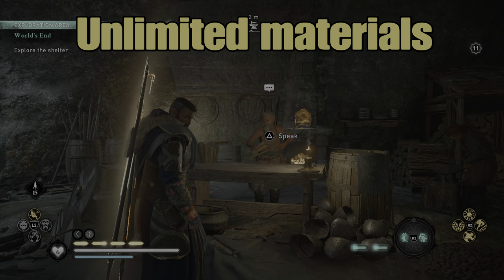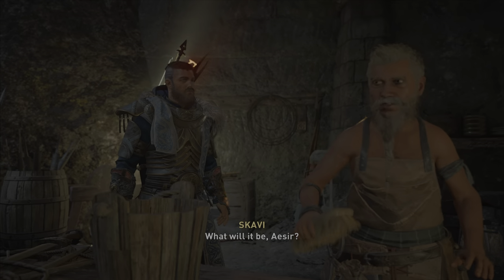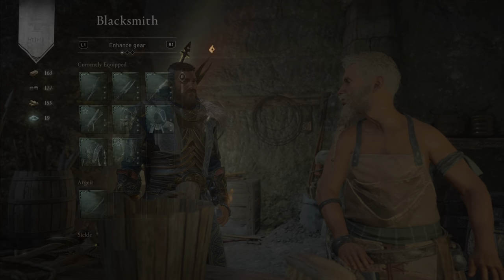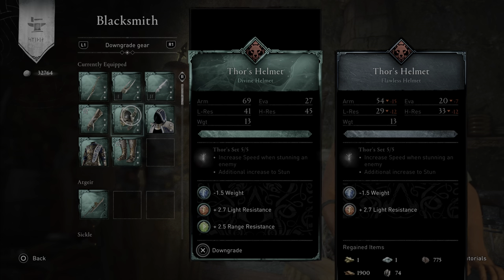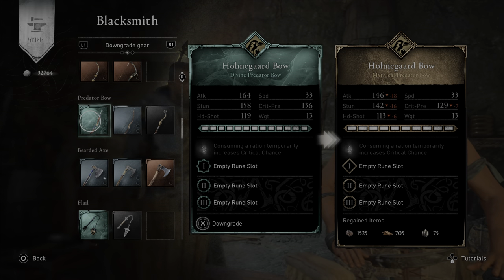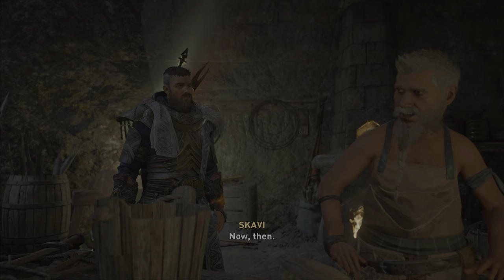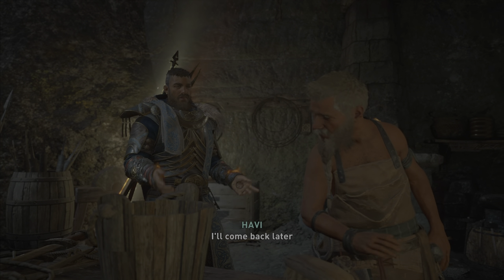So this is the Unlimited Materials exploit. First off, make your way to any blacksmith — it's very, very simple. Press triangle to interact with him and start speaking to him. Scroll down to C-Shop and you see Enchant of Gear, then go down to Downgrade Gear. We're going to be working on the Predator Bow, so I'm going to downgrade that. So I've downgraded that, now I want to completely exit from him and leave the conversation.